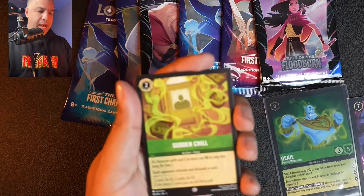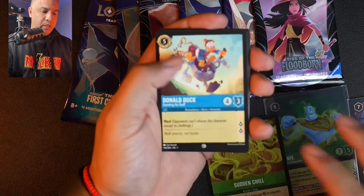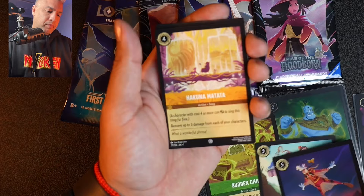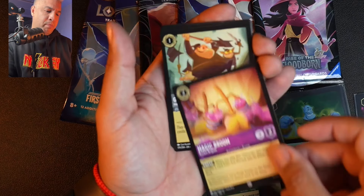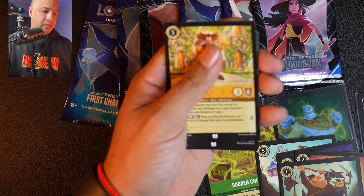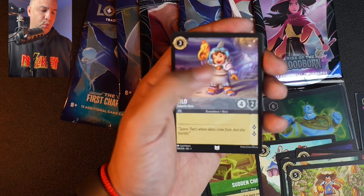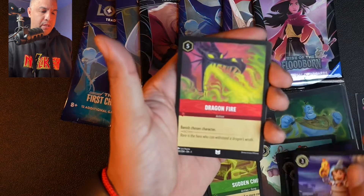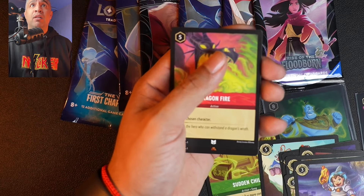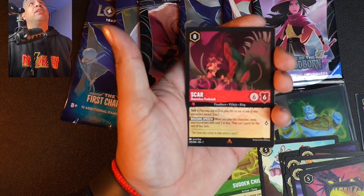Let's see what we have: Sudden Chill again with Cruella, Donald Duck — that one's really cool — Goofy, also really cool, Hakuna Matata, Magic Broom. A white book coming up: Goofy from The Three Musketeers — that's a cool one. Lilo in a little galactic hero costume. Another white book coming up: Dragon Fire — love that. Oh, we have a Rare coming up next: Scar! That is really cool, love that art.